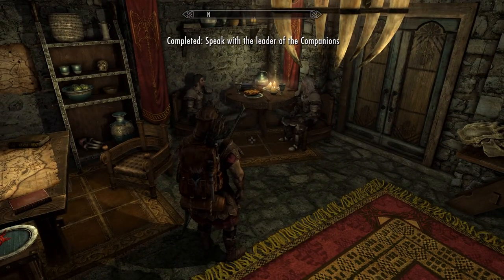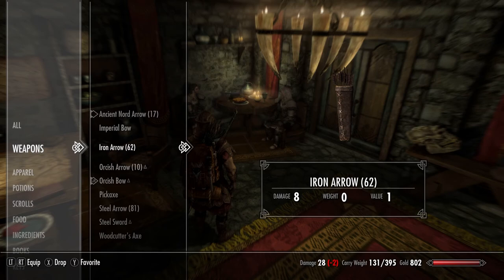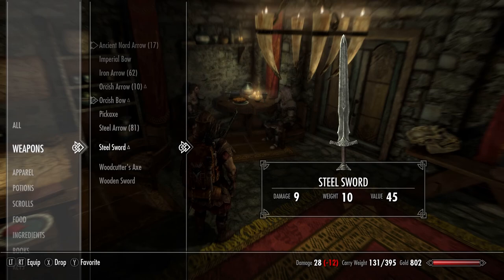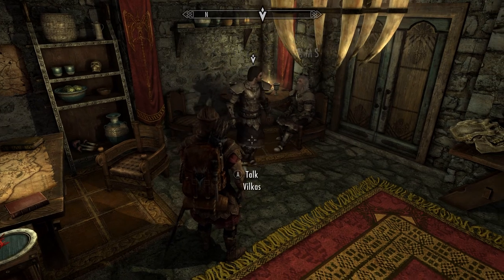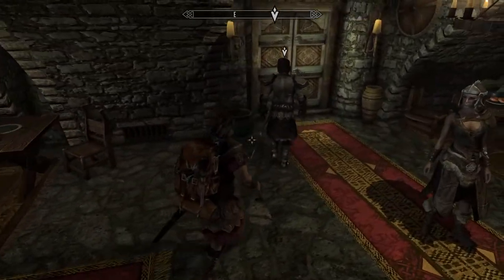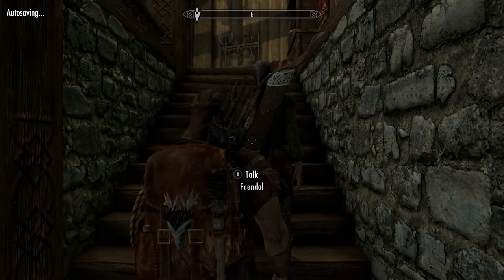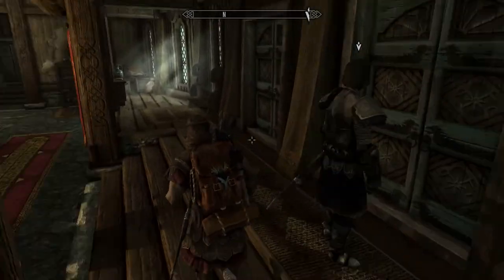Do I even have a sword? Let me check my weapons — I have my bows. Oh okay, I do have a sword. I'll equip that so we can get down with Vilkas right here. Let's go, Vilkas — it's time for us to train. You're gonna get a reality check from me, dude. I'm multi-talented — just because I prefer the bow doesn't mean I'm not very good with my one-handed skills.